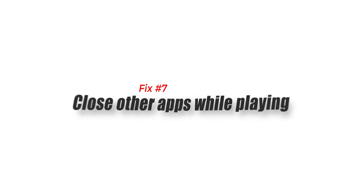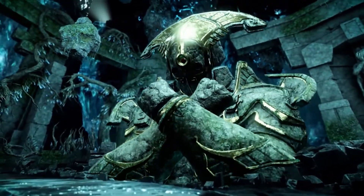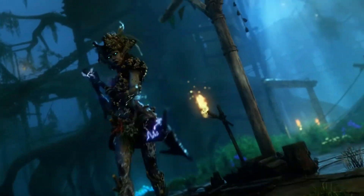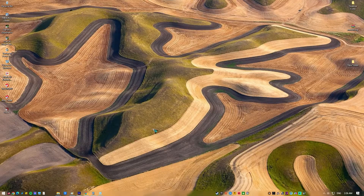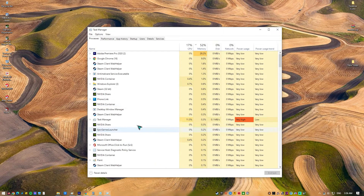Fix 7: Close other apps while playing. The issue may come from other unneeded active applications on your PC when you're playing the game, such as your browser or Microsoft Word. Make sure to close those applications so New World has more access to the PC's system resources, including RAM and CPU, if you want the game to run smoothly and fix New World performance issues.